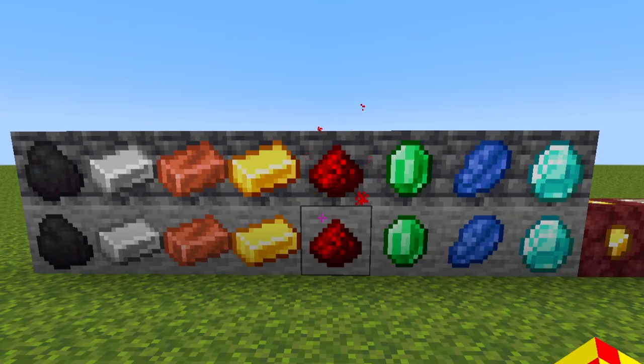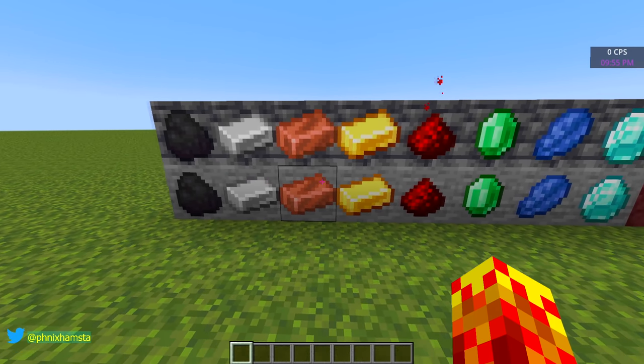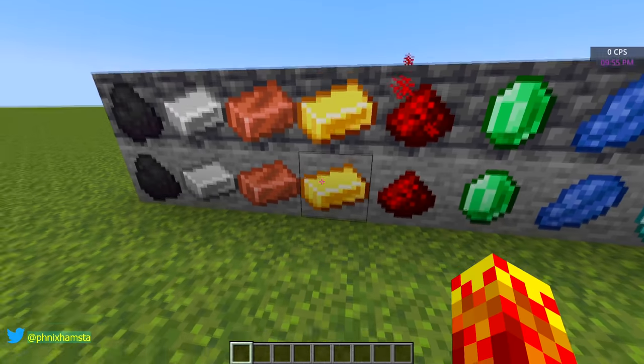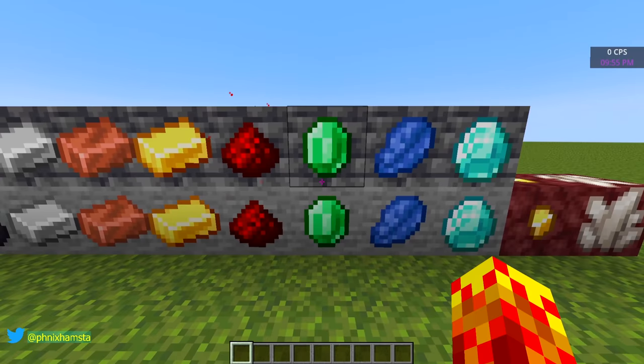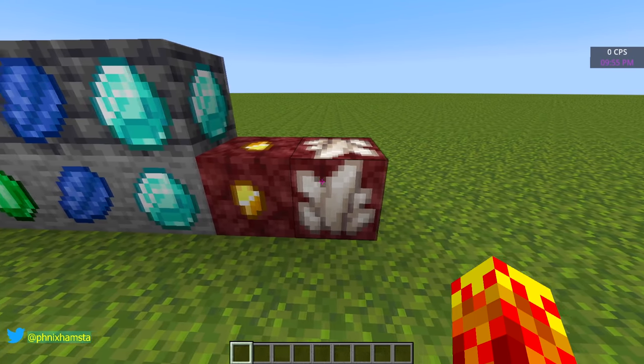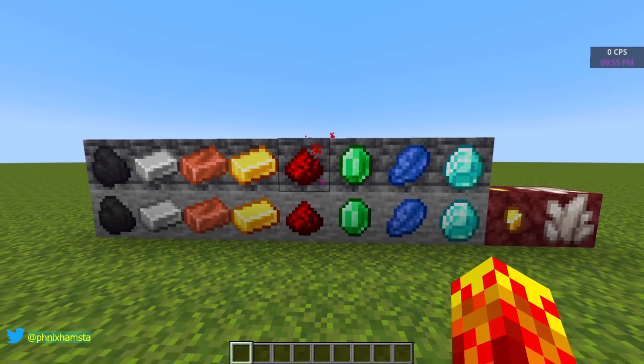And this looks awful in-game. The coal ore is like this, iron, copper — that was missing from the screenshot because the resource pack is pretty old. I've got gold, redstone, emerald, lapis, diamond, nether gold ore, and quartz. So all of them displayed right in front of you.